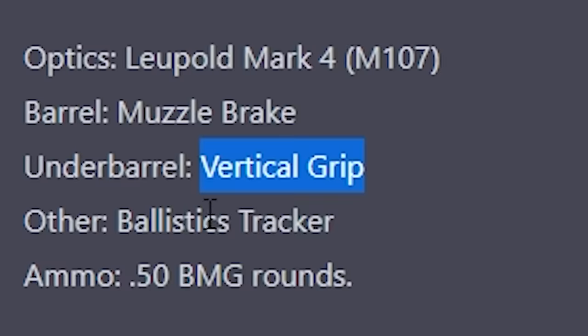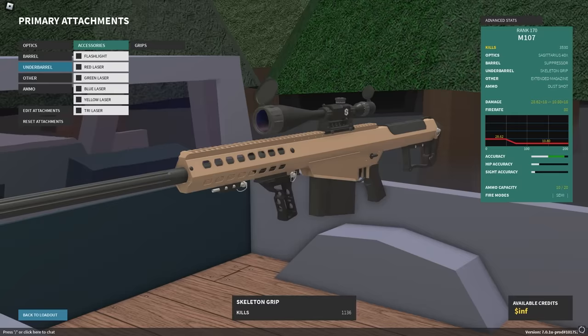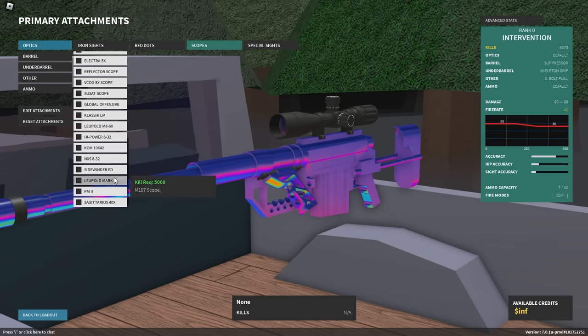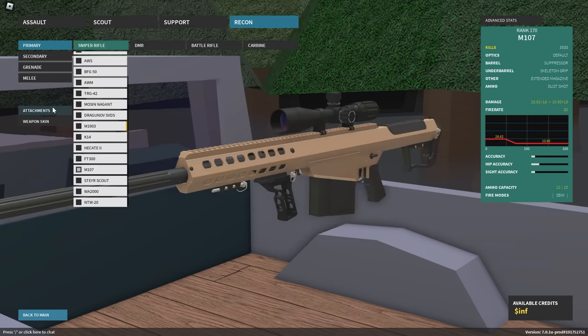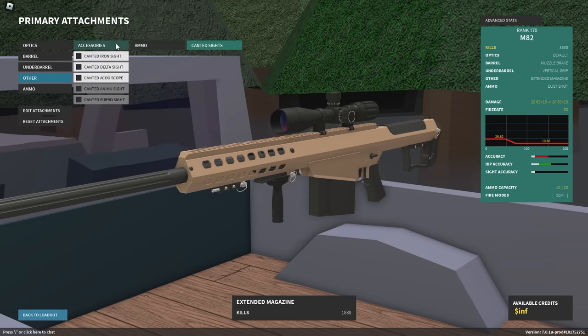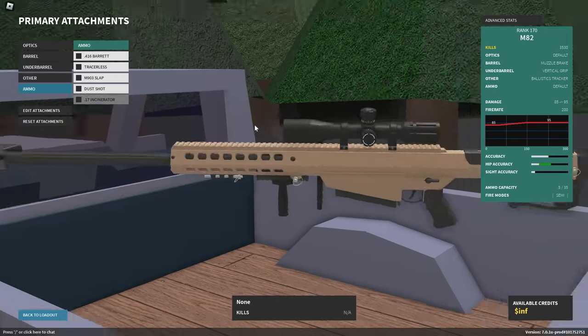It gives vertical grip. But let's just go with this setup first, and then we're going to ask for another setup. So it was Leopold Mark IV — yeah, that's the default M107 scope. Muscle Break, Vertical Grip, Ballistic Tracker, and default ammo because it says 50 BMG rounds. Alright, can an AI make a good setup? I'm not playing this.